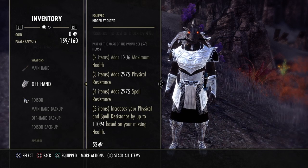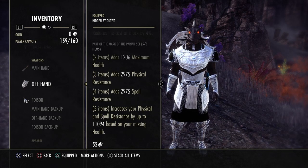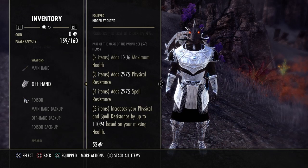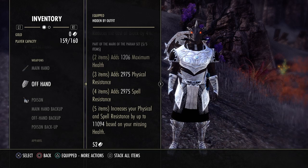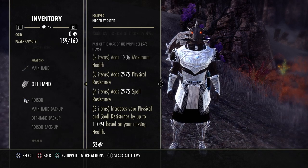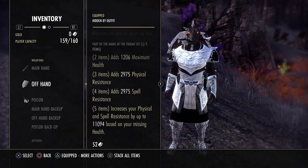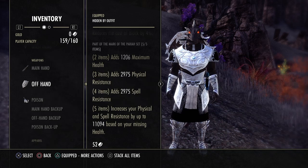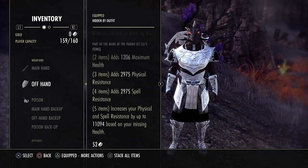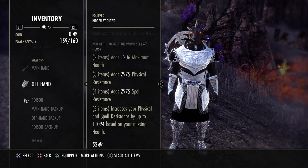When you talk about comparing that with somebody that's a vampire character, the vampires are already getting that damage mitigation the lower their health goes, so this synergizes really well with Pariah because of that. You can now trait change your jewelry and things of that nature, and there are times where I've run Pariah as my defensive set on light armor characters.